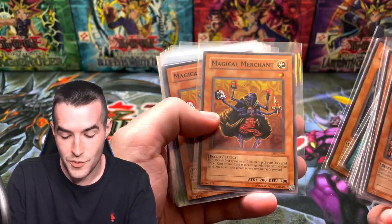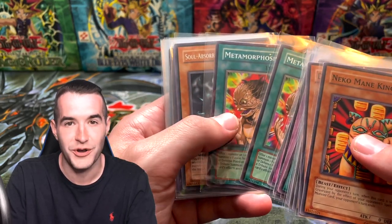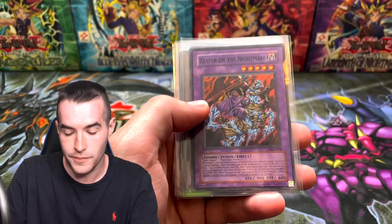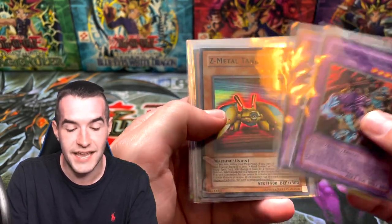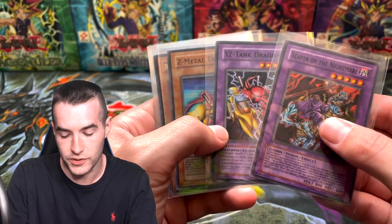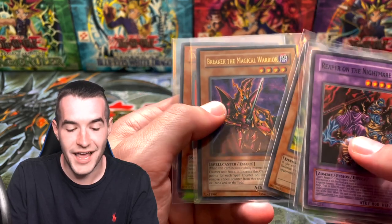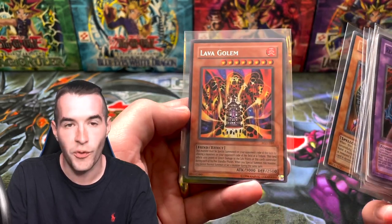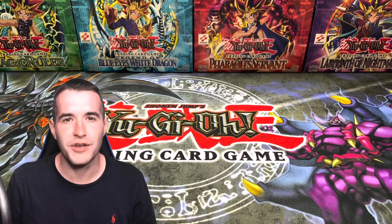Two Chaos Sorcerers, two Magical Merchants, a playset of Trap Dust Shoot, and a playset of Metamorphosis — so that Pharaonic Guardian was insane. Then we get to the rares — we had one good rare: Soul Absorbing Bone Tower. Then we had only 3 Supers: Reaper on the Nightmare, YZ Tank Cannon, and Z Metal Tank. We got a Black Tyranno Ultra Rare and Breaker the Magical Warrior Ultra Rare. And of course the biggest hit of the video — DMOC, Dark Magician of Chaos — and we got a Secret Rare Lava Golem. So 7 total foils out of 30 — not amazing, but we got very good quality of what we actually pulled.